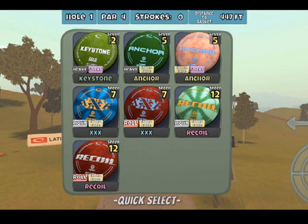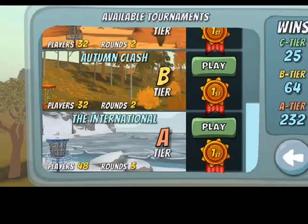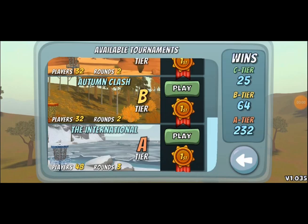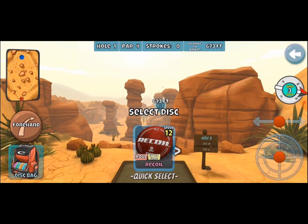For the B-tier tournament with the garbage bag, I intentionally chose one that matched up pretty well. This time, with the A-tier, I'm going to do the exact opposite. I'm going to select the International, because it's got the toughest courses and I have no hope. So, say goodbye to that number one placement. Let's start with — oh — Coyote.